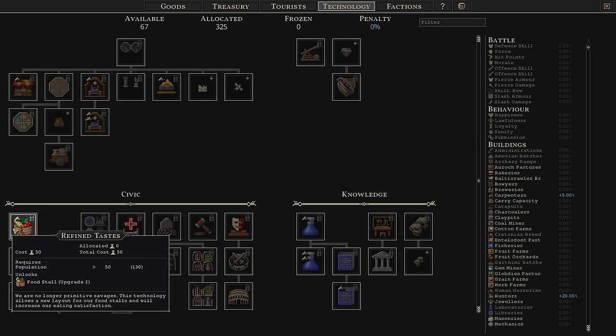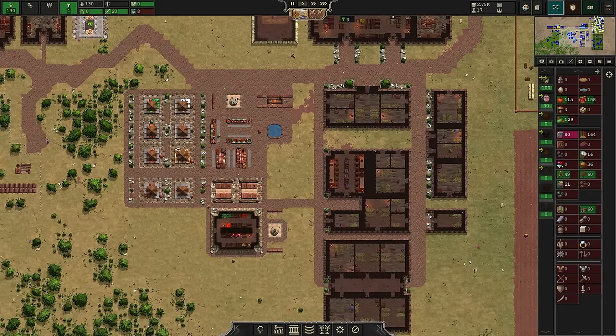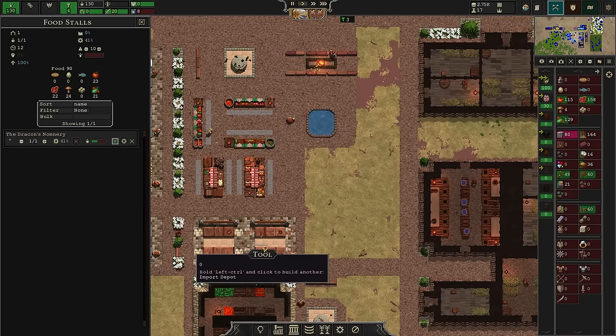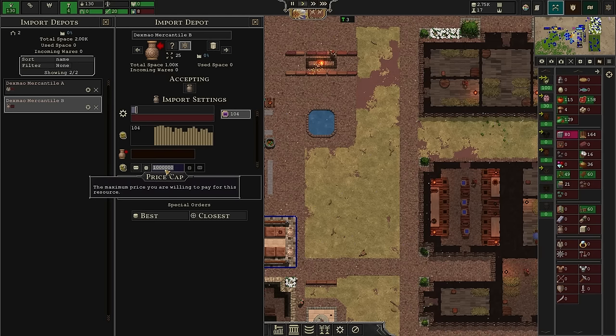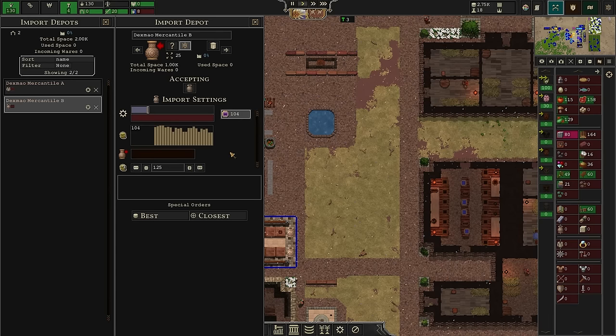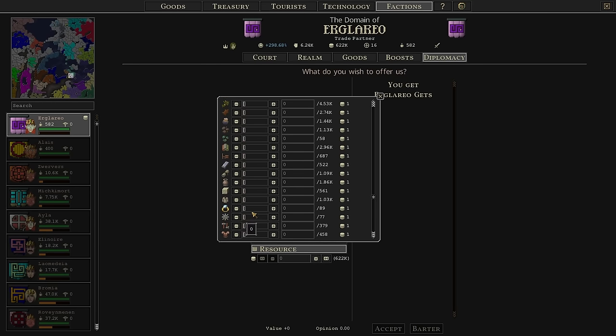I'm going to go ahead and upgrade refined tastes. Let's slow things down a little bit. I want to see what is involved in upgrading this — 24 pottery, oh that means I'm going to need pottery as a constant. I'm going to purchase some pottery. What's the price for that? It's 104 up to 151, I'll say 125 for now — middle of the road. I want to buy up to 20% of total storage space. The reason is, I don't need that much pottery, but once I'm building with pottery I maintain with pottery — which is the tricky thing.